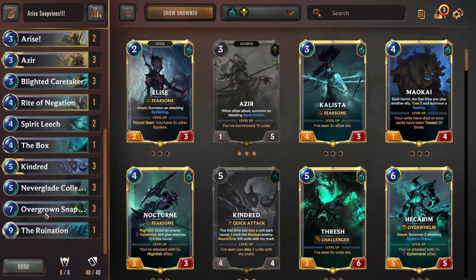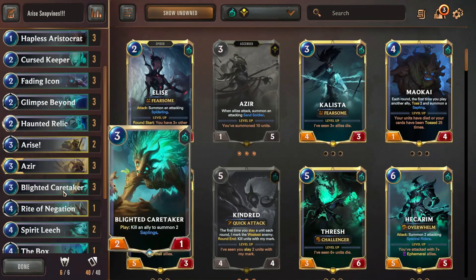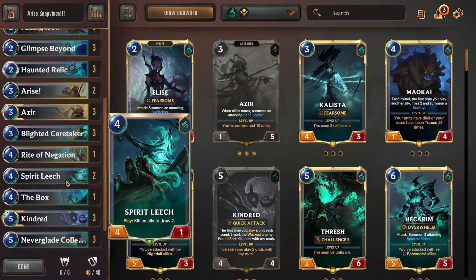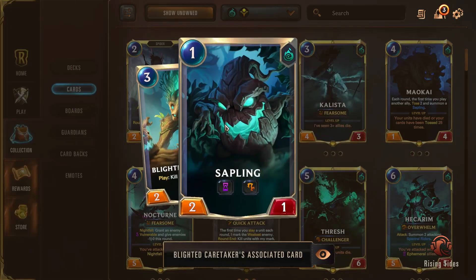Haunted Relic also synergizes amazingly well with Overgrown Snapvine and the Neverglade Collector. For cards that kill off our units, we've got Glimpse Beyond, Blighted Caretaker, and Spirit Leech — all of which can target our own units to release stronger ones and synergize with Kindred's Slay mechanic. I really like Blighted Caretaker with Azir because we're summoning three units on one turn, which is amazing for level-up. We can get Azir leveled up by turn four.